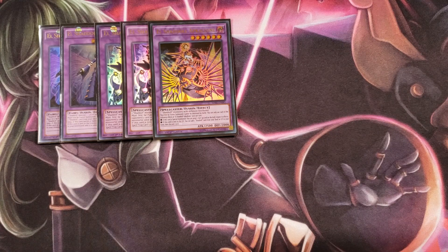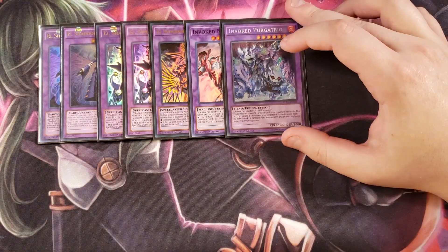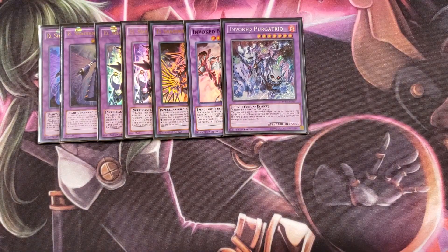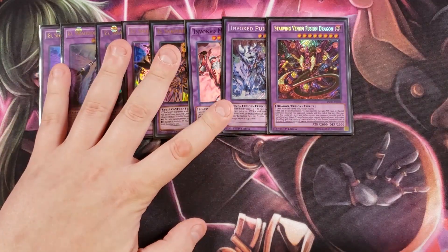For the Invoked engine, we play a single copy of Invoked Mechaba, which is essentially a walking negation — if your opponent activates a monster effect you discard a monster, if they activate a spell you discard a spell, if a trap you discard a trap. You really only need one Mechaba since once you summon it you can negate everything. We also play one copy of Purgatrio because it helps you OTK really easily — it can attack all monsters your opponent controls, inflicts piercing damage, and gains five hundred attack for each card your opponent controls, getting very large very quickly.